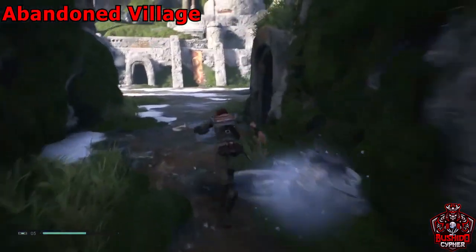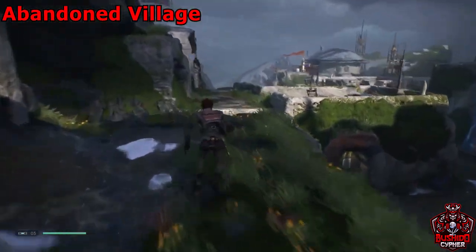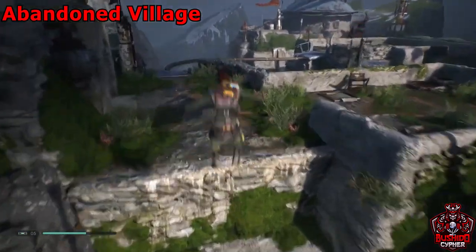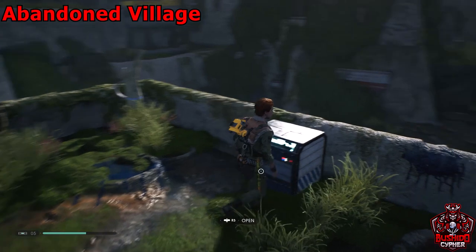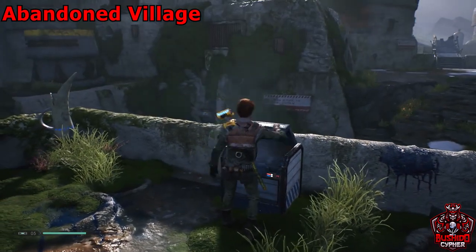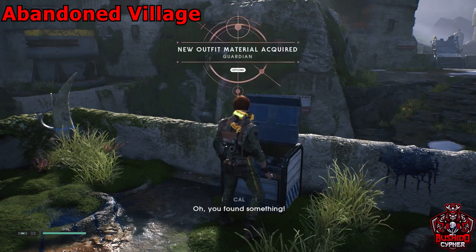I've edited out grabbing a force echo or chest so you don't hear that twice. We'll jump onto one of the rooftops of the village and find this chest right here — you can see that bridge in the back on the right side as a reference point.